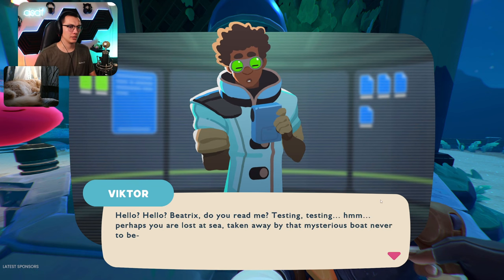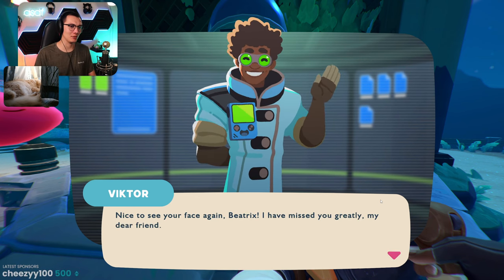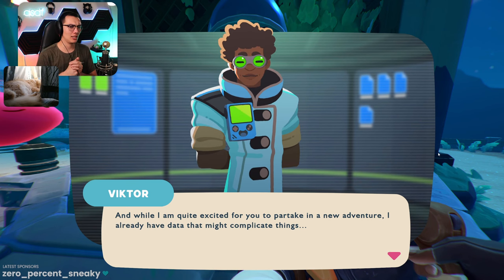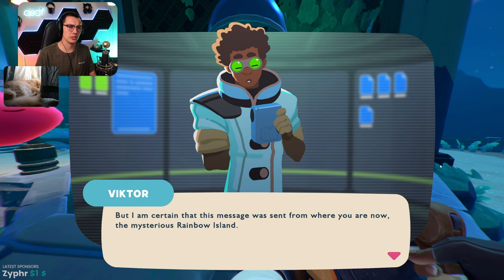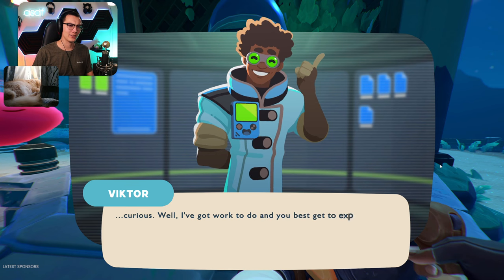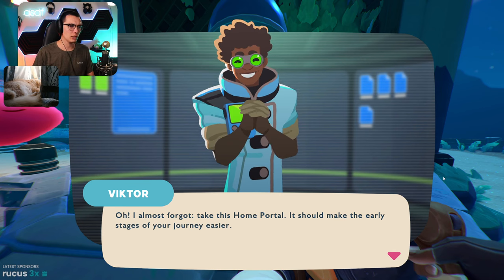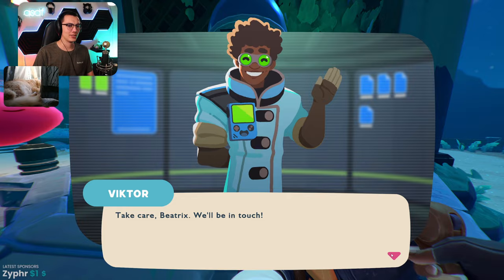'Hello, hello Beatrix, do you read me? Testing, testing. Perhaps you're lost at sea — nope, just forgot to turn the display on. Nice to see your face again Beatrix. I have missed you greatly. While I'm quite excited for your new adventure, I already have data that might complicate things. Last night I received a message from some sort of artificial intelligence program — written in code I don't recognize. I'm certain this message was sent from where you are now: Rainbow Island. A mysterious boat takes you to a mysterious island and we receive mysterious code — it all seems quite curious. Oh, almost forgot — take this home portal. It should make the early stages of your journey easier.' Thanks Victor!